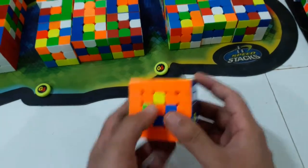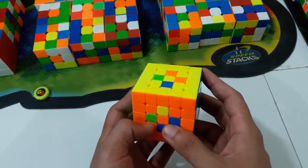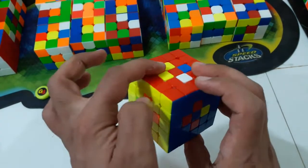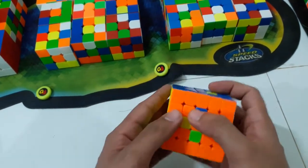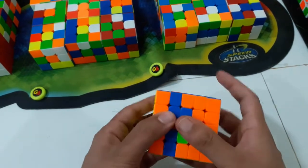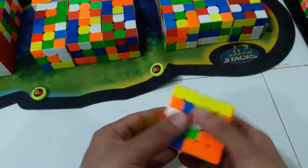So yeah, X — and this execution is done. Moving on to the plus centers: this is the buffer. This was the first comm for my nine cubers series also, so it's a Z prime L U prime L prime E prime L U L E.